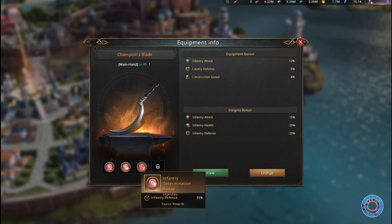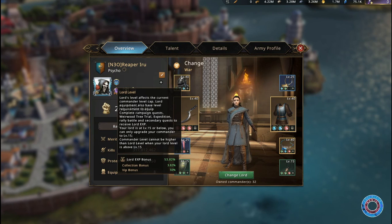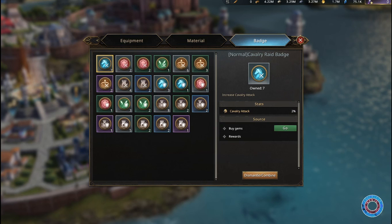Today we're gonna look at badges. Some things in the game go relatively fast, like getting your castle to level 25 or getting your lord to level 60. Other things like commanders need a bit more investing, and this also counts for badges.